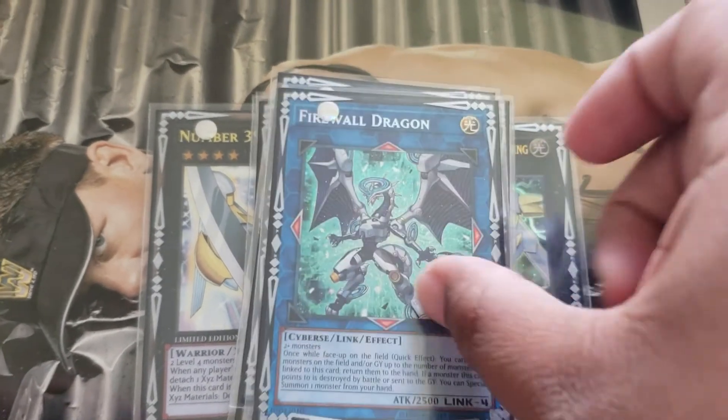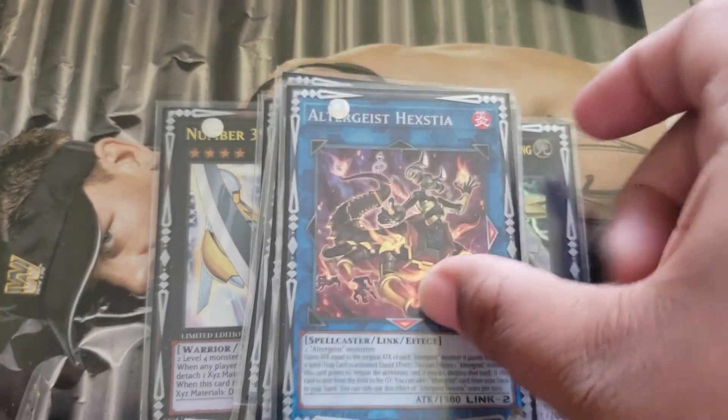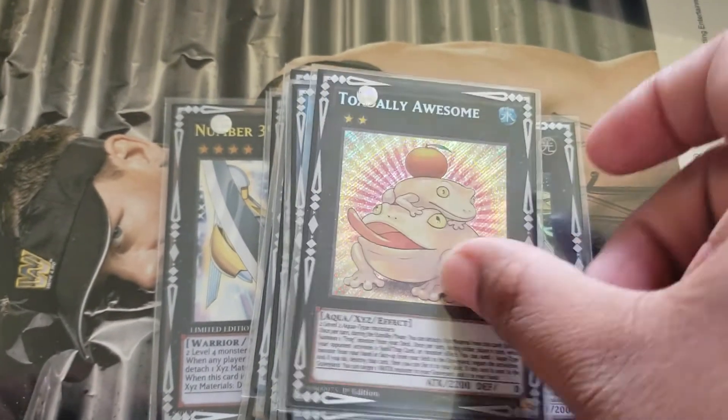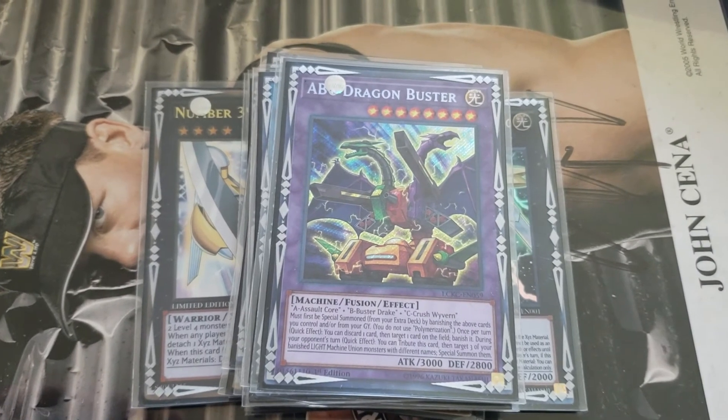Then we're going to get into the ones I really can't summon, but they're there for a certain purpose and you'll see it later. Double Helix, Firewall Dragon, Kagari, Hexia, Totally Awesome, and ABC Buster Dragon. I'm sure you guys know exactly why these are in here, but we're about to get into it.